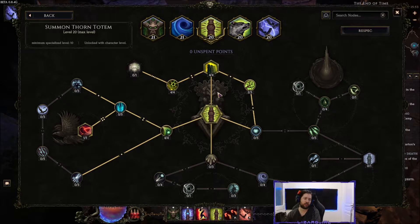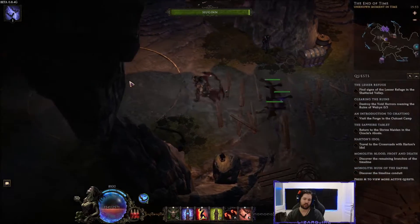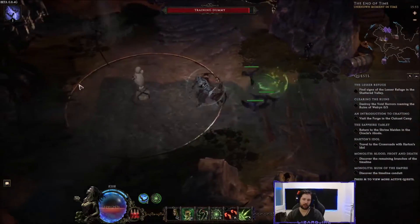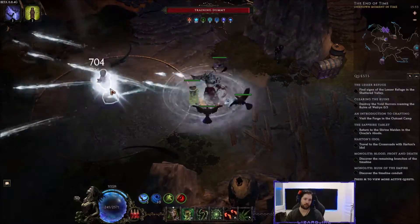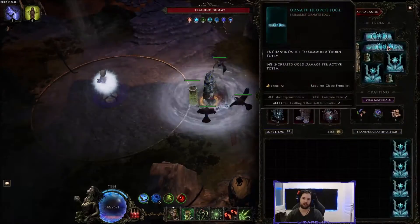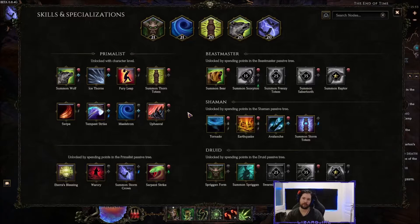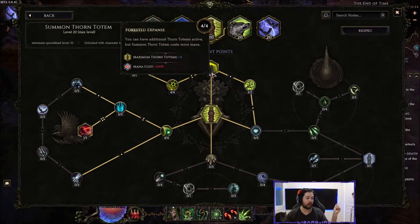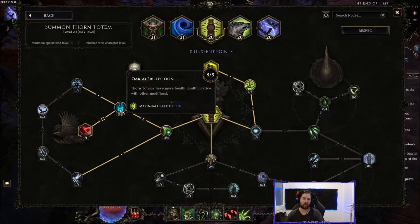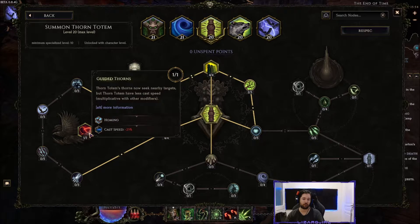For Thorn Totem, the main goal is having as many totems active as possible. We summon them via an idol that gives a chance to summon a thorn totem on hit — you can see the totems being cast as I attack. More totems means more cold damage per totem from the cold damage per totem idol, which can go up to 22, and more ward retention. The other key point: we want totems to have minimum cast speed, because this is a laggy build. Until it's optimized, lower cast speed means fewer projectiles on screen and less performance impact.